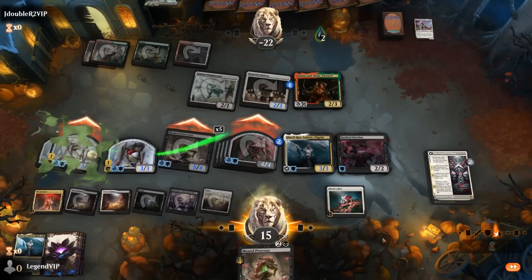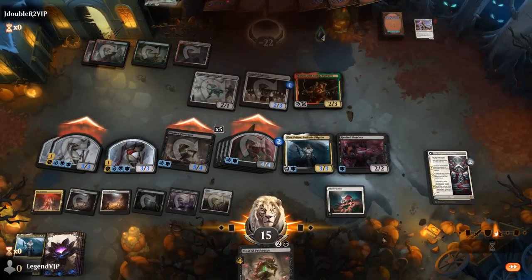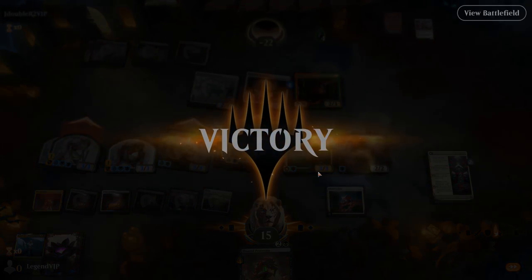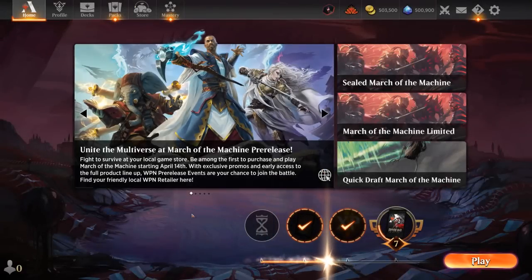It took a few attempts but glad we persisted and eventually got to see the Saga in action. We didn't get to see too many Elish Norn triggers, but that can also come up in some matchups — especially against Red and Green decks where the opponent is going to be taking a lot of damage from hitting us, or they have to pay the tax.